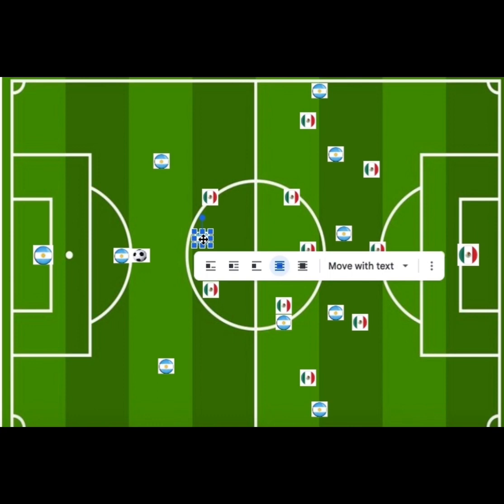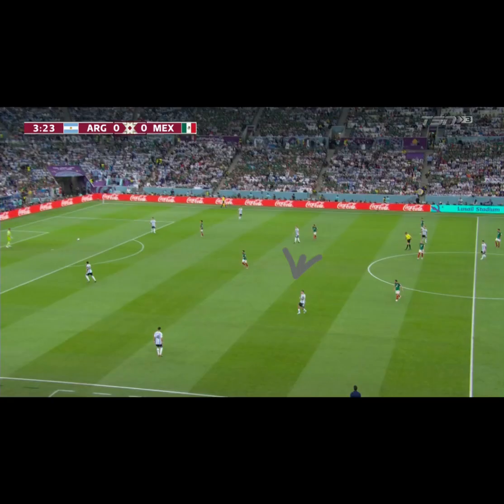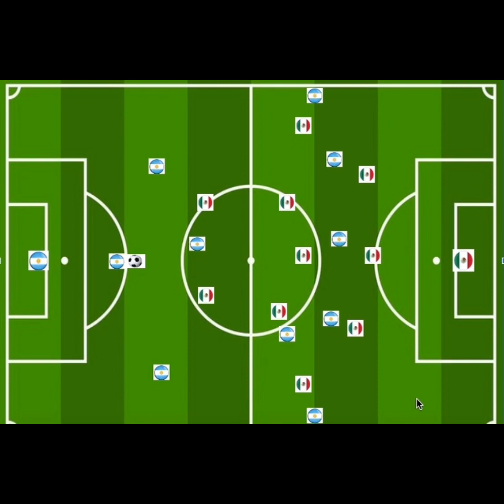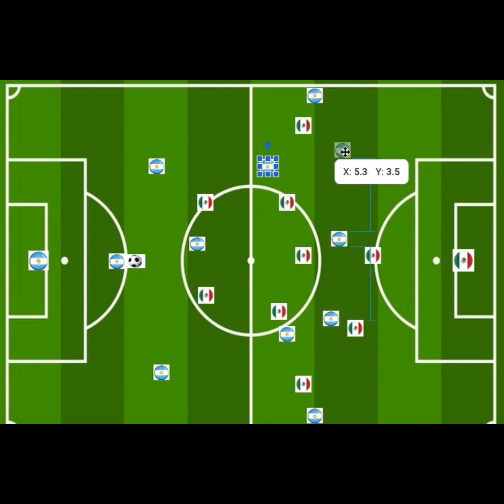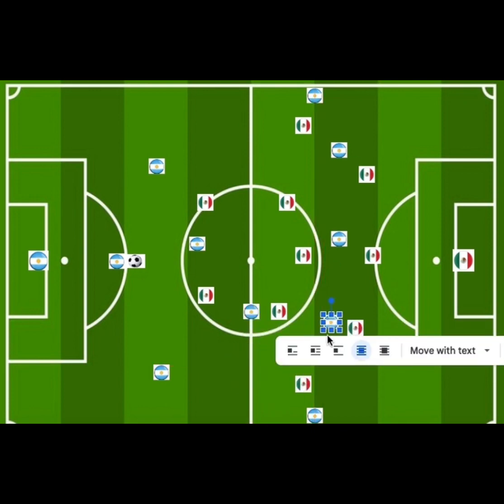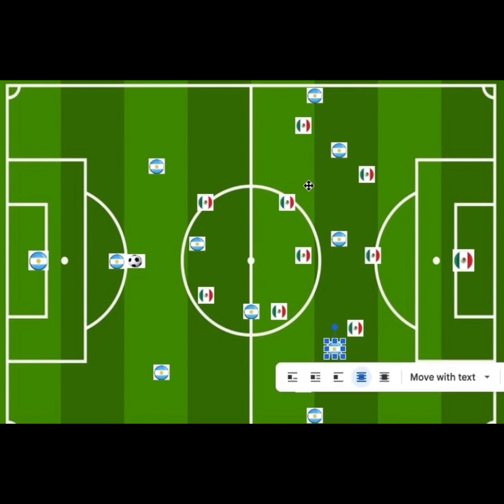The box-to-box midfielder was positioned more up in the space, in what I'd call the half-space within the middle. This created a diagonal shape between the deep line playmaker and the box-to-box midfielder. Within the half-space, the Argentina players' job was mainly to give support, so they would normally drop off within that region. They would normally stay between the centre-back and the full-back on the opposing side, because it was a five-man defence within Mexico's side.